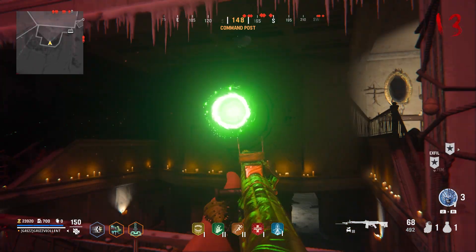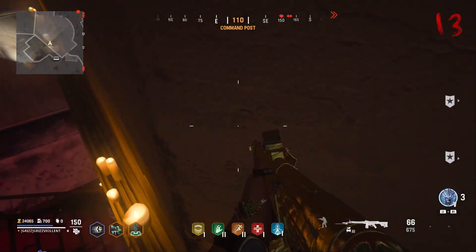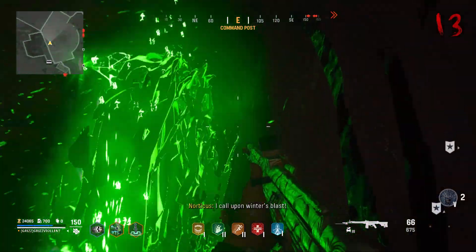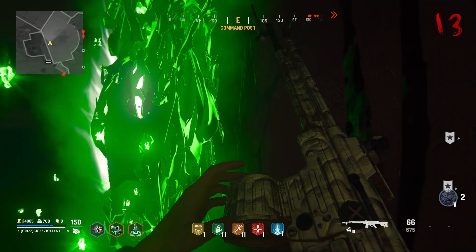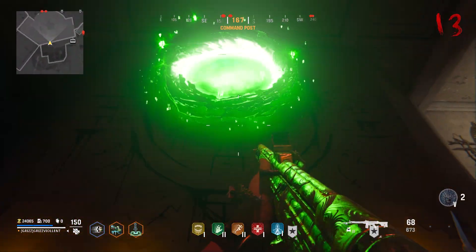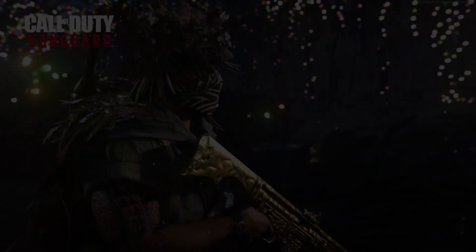Once this is done, a new green teleporter is spawned in above the staircase, and unfortunately this is the end of the Easter egg. I did get something cool — as I hopped off the rail I was able to get right up next to this teleporter and pop my artifact, but it didn't do anything. I just wanted you to see that I've tried this — try some other things out and see if you can get anything else to work with this teleporter.